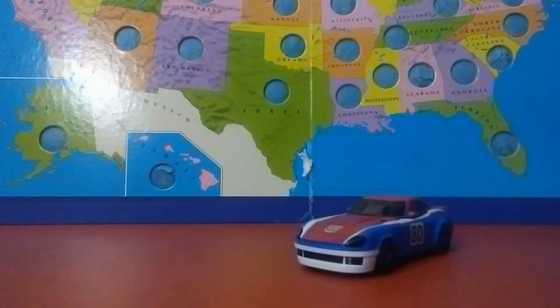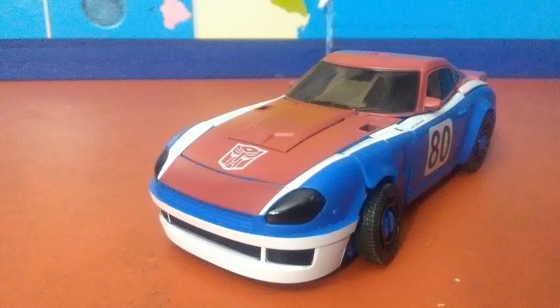Instead, let's take a look at Smokescreen's updated Earth mode. This red, white, and blue figure with an alt mode transforms into a Datsun Fairlady Z with additional curvature to avoid getting hit with a copyright lawsuit harder than I want you to smash that like button.